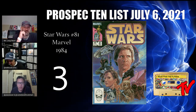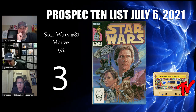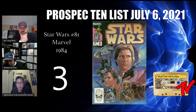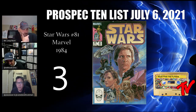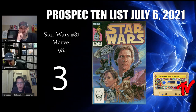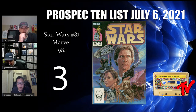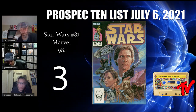For our number three book we have Star Wars number 81 — a classic cover from the early Marvel Star Wars run. Inside, this book features Boba Fett escaping the Sarlacc pit. There's an early rumor that the Book of Boba Fett will show how he escaped — it's always been part of Star Wars lore. It's been a dream to see him come back, and this book essentially tells you how he got out, including the origin of his scars and burns. This could be a monster book.